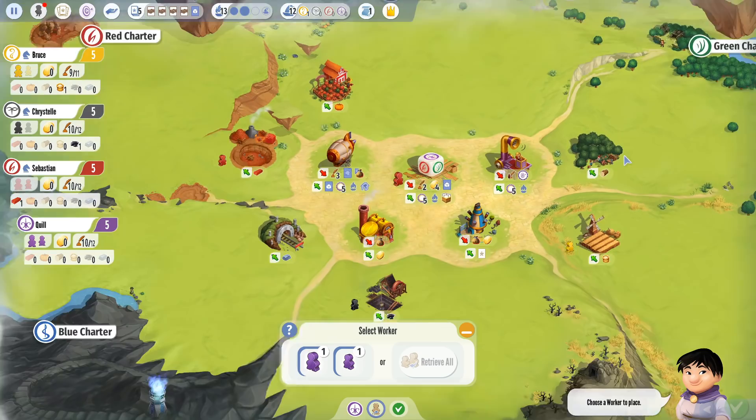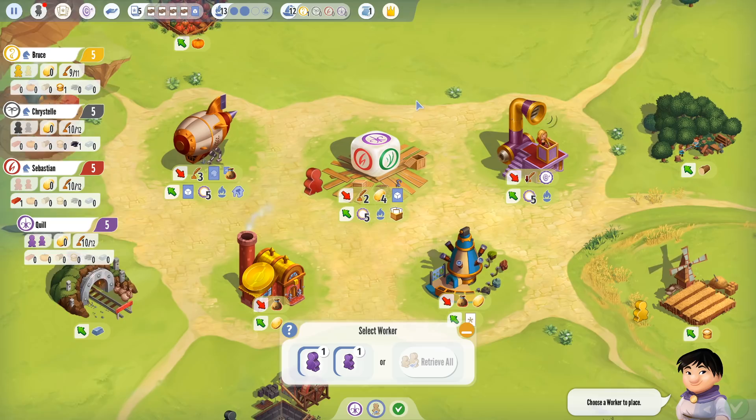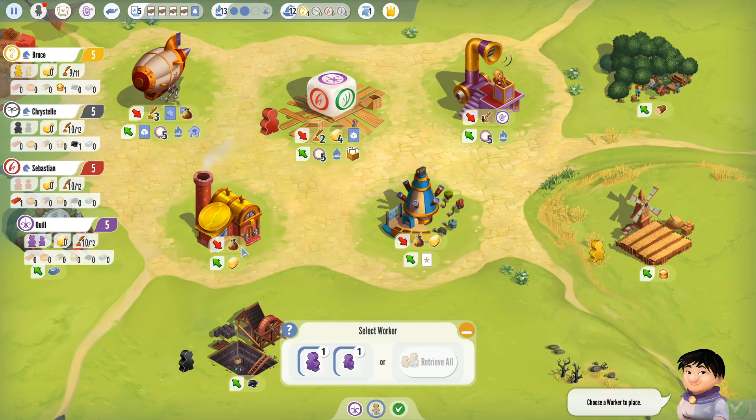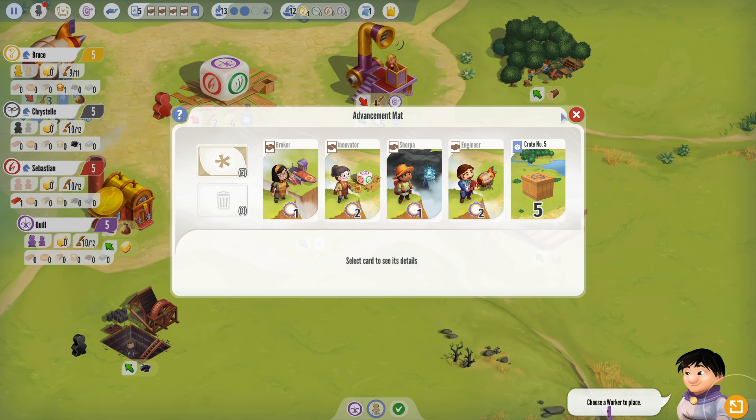How do you get advancement cards? That's what these buildings in the middle — the commons — are for. We've looked at the Charter Stone, which allows you to open crates. We talked about the Zeppelin, which allows you to build buildings. The Grandstand has to do with objectives. There's also the Treasury, which lets you exchange one of any resource for a coin. And finally there's the Market — it lets you spend one of any resource plus one coin to get an advancement card.